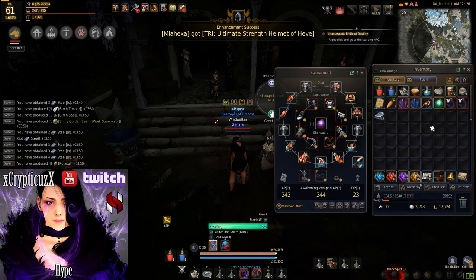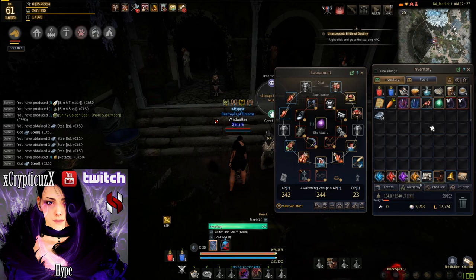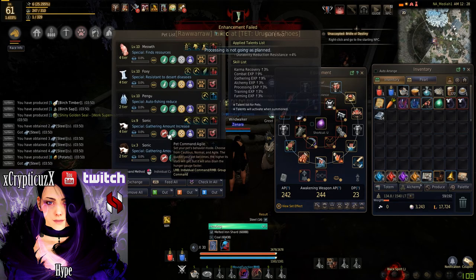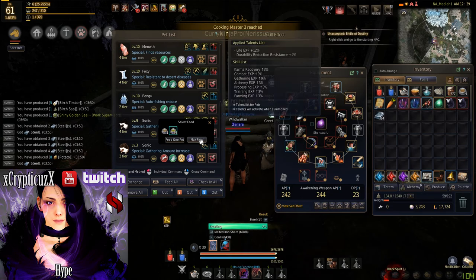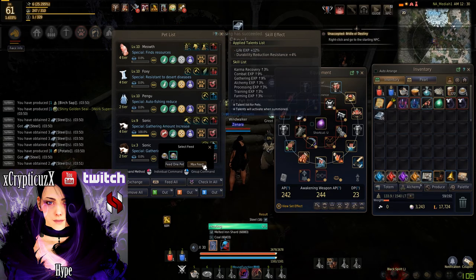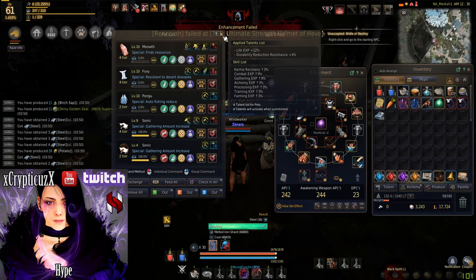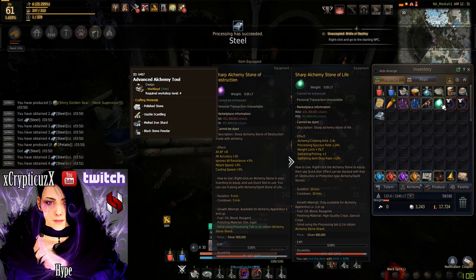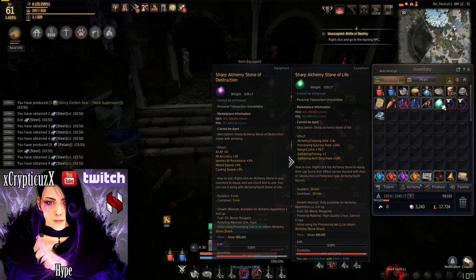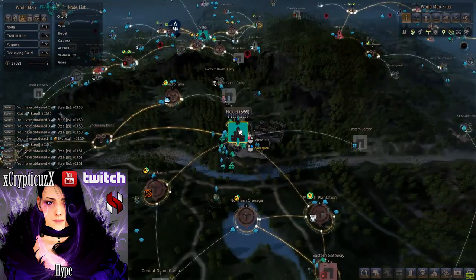To get one second alchemy time is much harder, and unless you have plus five alchemist clothes, you'll need to wait until your region gets the elixirs with minus one second cooking and alchemy time. When you do get these elixirs, it will only require plus four alchemist clothes, teff sandwich, sharp lifestone, the new elixir, and advanced alchemy tools. The only tedious parts are getting the sharp lifestone and the utensils, both of which are much worth it in the end because of how much time will be saved when doing all of your cooking and alchemy.